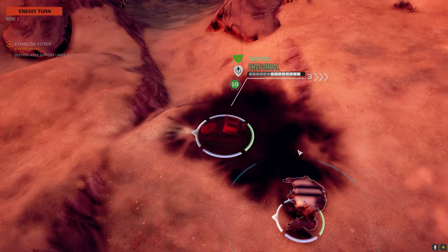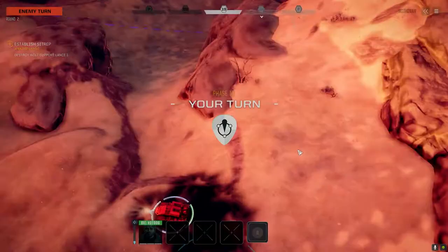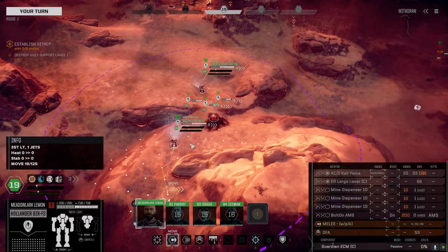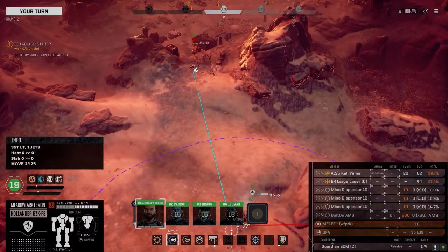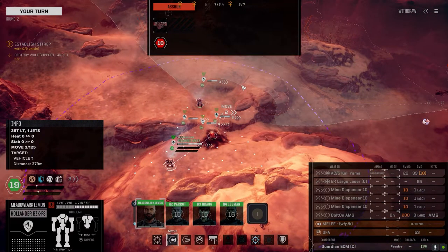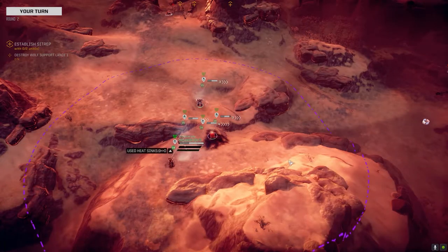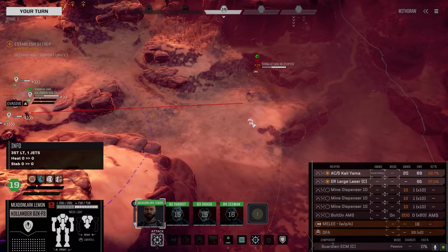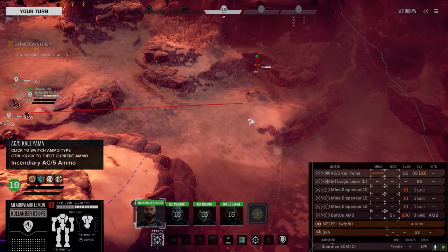Alright, let's see what this guy is - an Asher. No idea what it's got, so let's keep moving up and get a better chance to hit. The Hollander's not that bad - it's got the Kaliyama AC5 with incendiary ammo and an ER large laser.